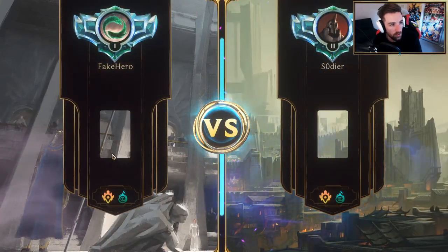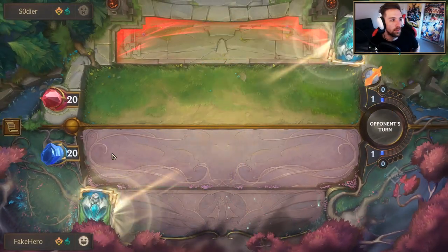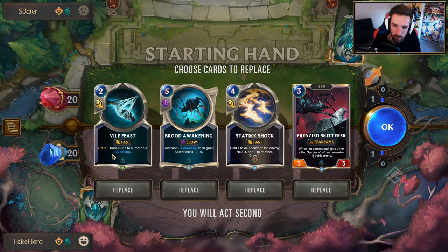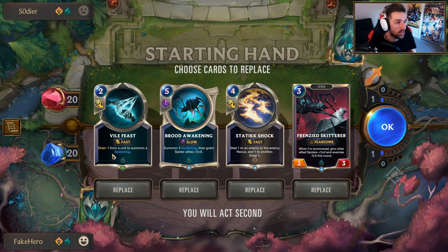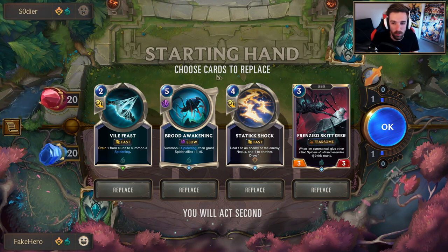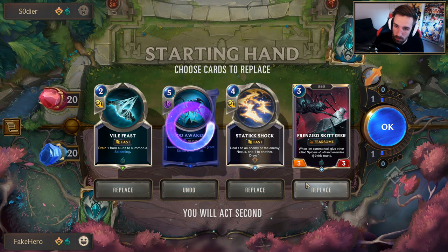The matchups we're looking for are basically other control decks — anything running Ezreal, we're gonna pretty much stomp. We're opening up with a mirror match, so I suspect this is going to be obnoxious. This is going to be all about their value and hopefully finding the right cards when we need them.